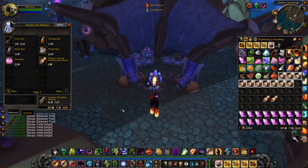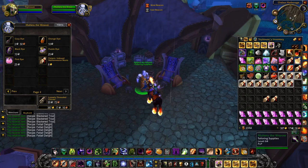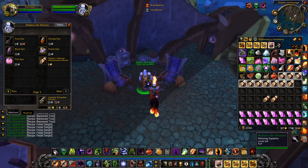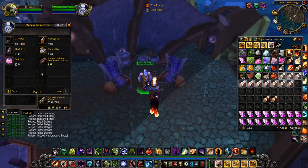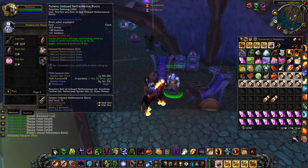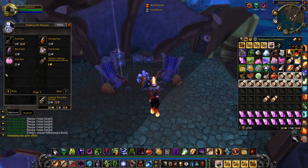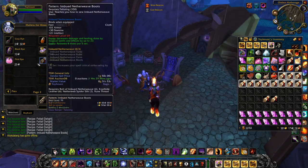The other vendor to check at Orebor Harborage is Muharu the Weaver — you'll need at least friendly reputation with the Kurenai to talk to him. He sells two recipes: imbued netherweave boots and imbued netherweave legs, both tailoring recipes used for leveling tailoring. These are limited supply, and the imbued netherweave leggings weren't even in stock when I arrived — someone bought them right as I got there — so I imagine the price is pretty decent on these. Highly recommend checking those out.